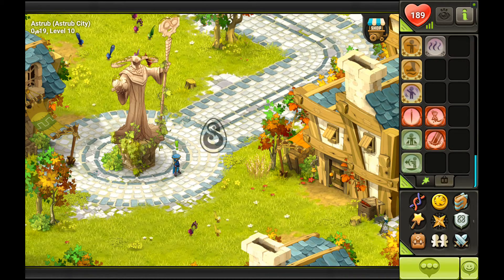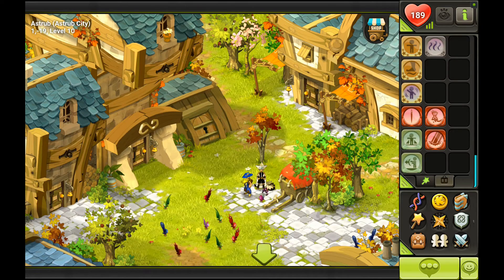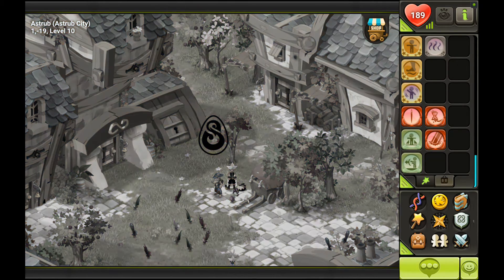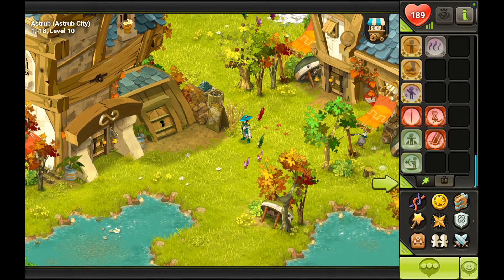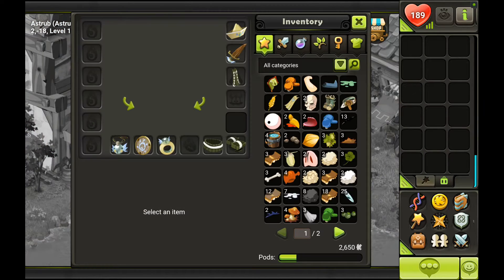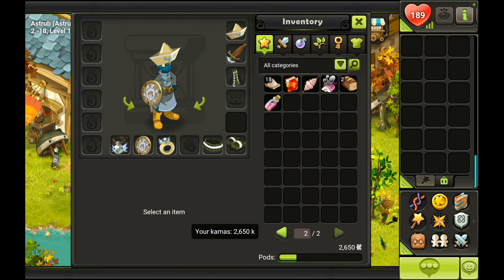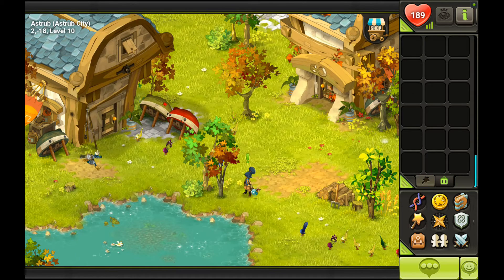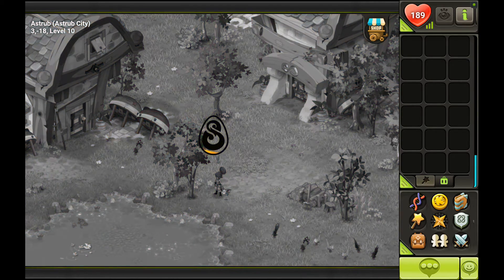Once you hit level 10 — we are way past level 10 — you can open your account in the bank to store all your resources, your equipment, your potions, whatever. Just to keep yourself lightweight and not get in trouble with lack of storage space, you can dump all your things in the bank. It's not free, however, but we'll see when we get there.